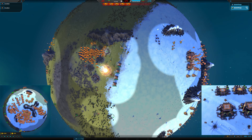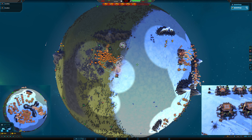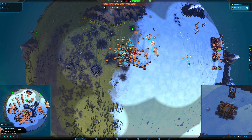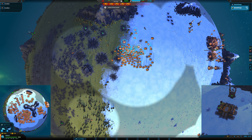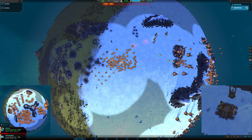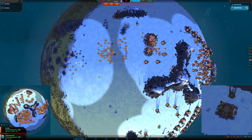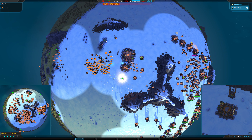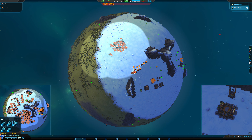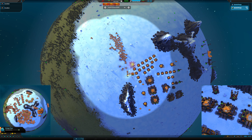Yeah, we'll let them get a little bit closer here — I need a few more. We're going to attack. We'll fight, take some damage, and attempt to push through. Additional melee assault is required, engaging enemy forces. I think we got him though — engaging enemy commander.